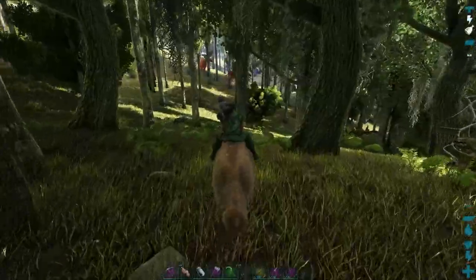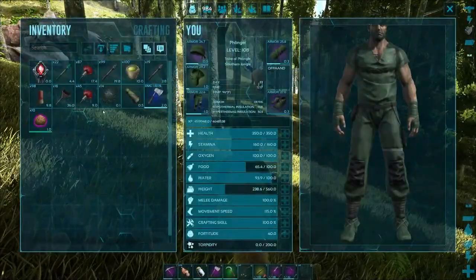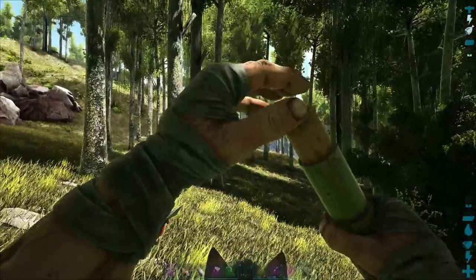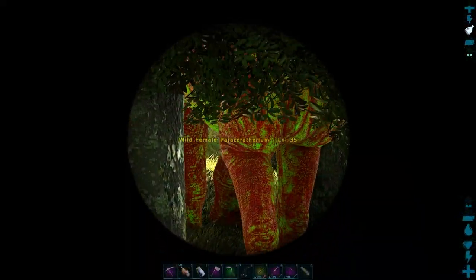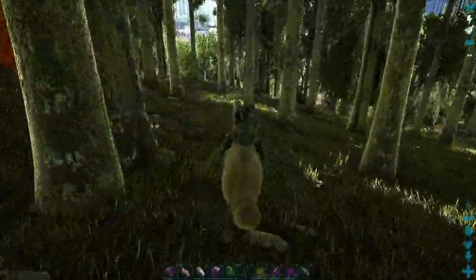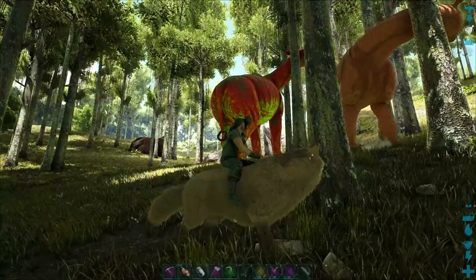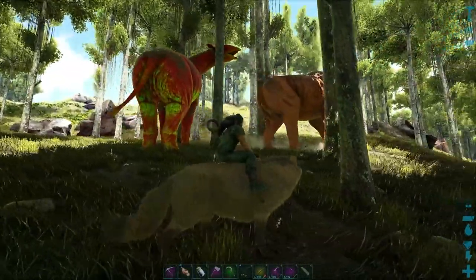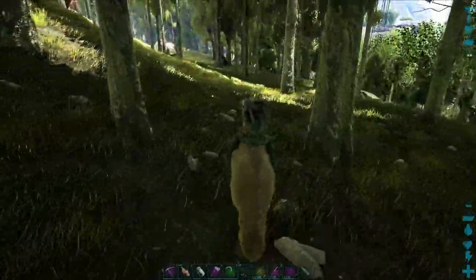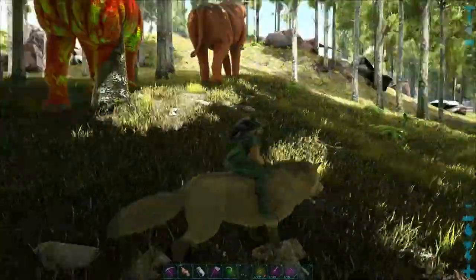Right over by this side of the swamp, here's actually several of them. Level 35, level 35. I actually want a little bit higher level one for this demonstration, but I'll show you guys exactly how to tame them. With these guys it's laughably simple because of how slow and cumbersome they are — granted, not nearly as bad as a Bronto, but it's really, really easy. You can just run on the ground — it's pretty simple.